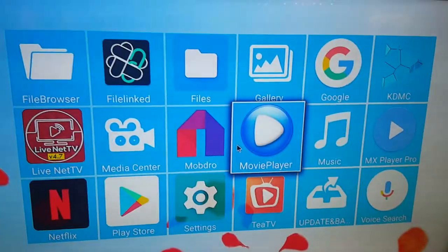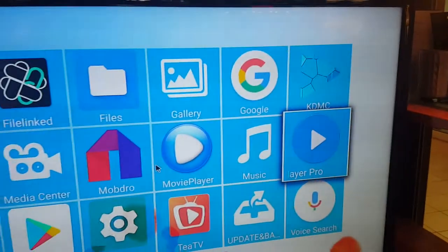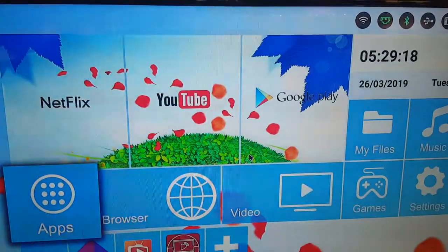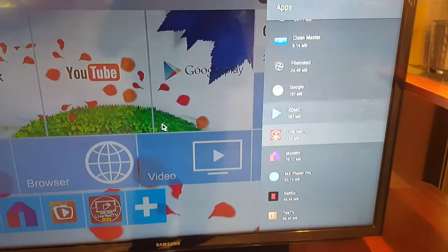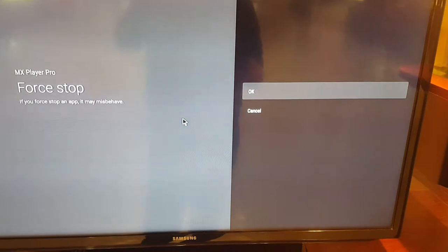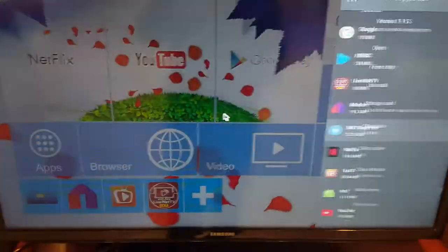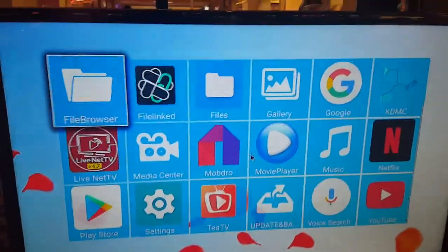I'm going to make sure that I have the MX Movie Player Pro installed from my file link. So the first thing is to make sure I already have MX installed. I'm going to show you how to uninstall an app — we all know this already, but let's go over it: clear the data and then uninstall.